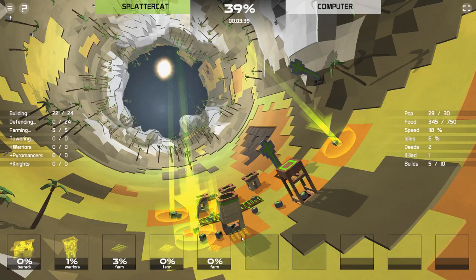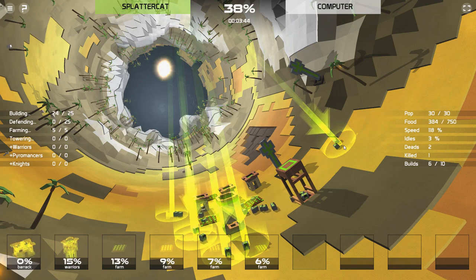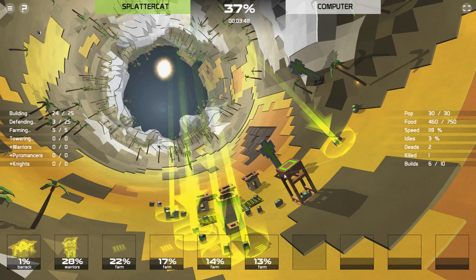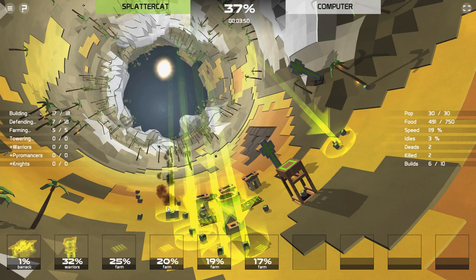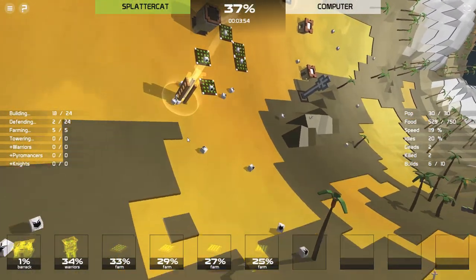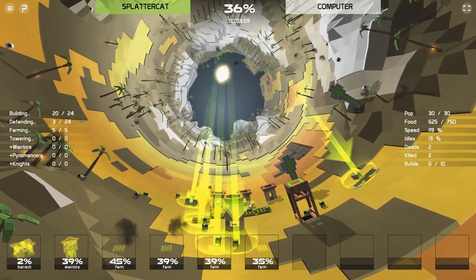Yeah, there you go — it's farm time. The farms are getting worked on. Our population should go up once we start getting that house built. It's taking a long time for them to work on the barracks. You guys better slaughter that little dude — he just tried to run up on us. These dudes think they run shit. They are about to find out. They're about to have the worst day ever.